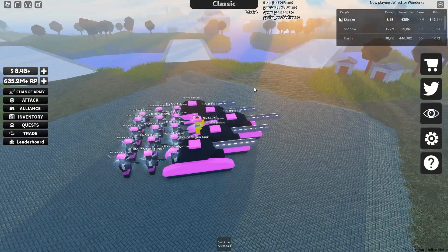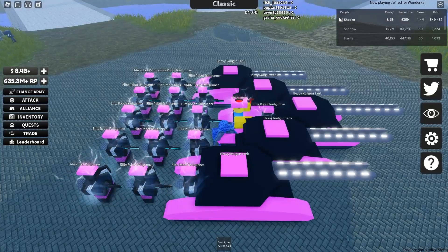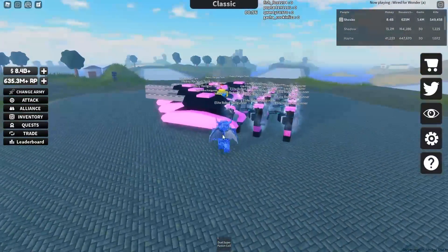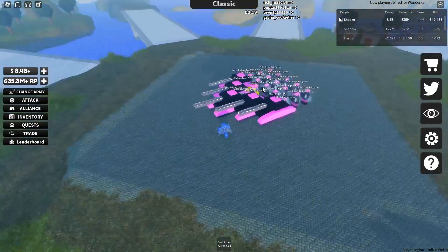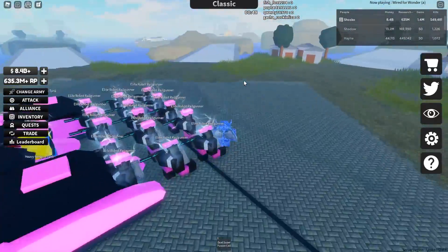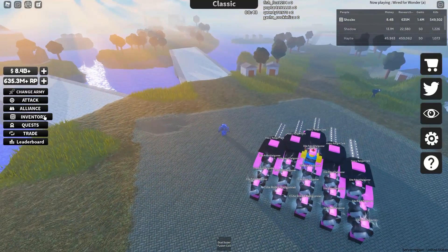Overall, it's a very well-rounded, spread-out formation, and the engineer can heal pretty much everybody from there. Now, this isn't necessarily the best test because everyone in this lobby is rather weak, but I promise you this setup will destroy anybody. This is the best setup in the game for getting kills.